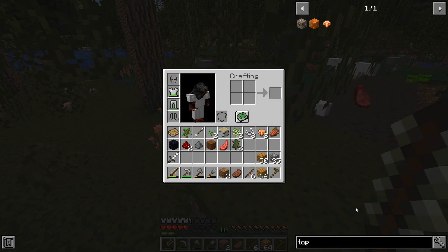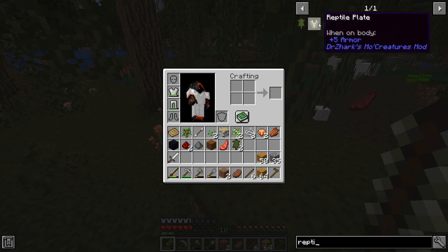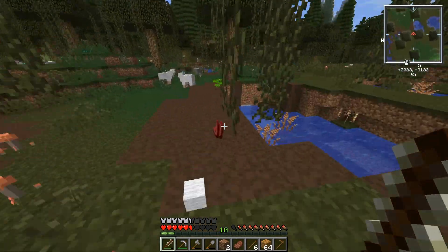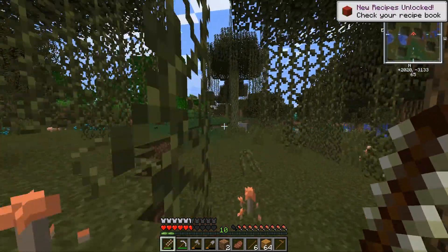I got some reptile hide from the crocodile. Oh - you can make armor out of it! It looks really cool. Oh there's a snake!